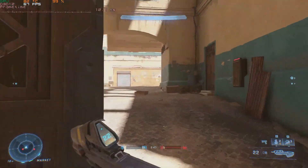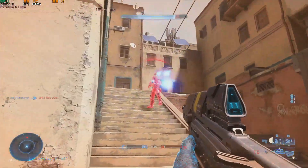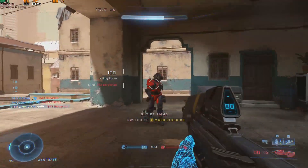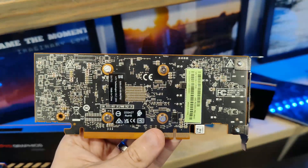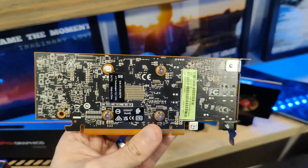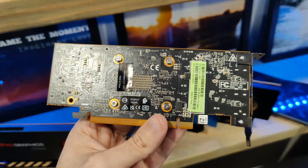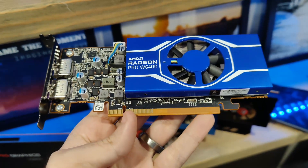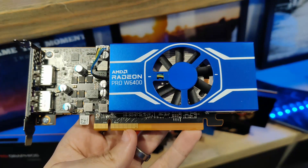There are currently no available modding tools to unleash more performance on the 6400, but as more people get hands on the W6400 and the RX 6400, I would expect performance to increase over time if you're okay with modding your BIOS to increase power limits and clock frequencies. At an MSRP of $230, the W6400 is probably not going to be worth it for most people, but if you can find the RX 6400 at under $150-$100, this could be a good option for people looking for a small form factor build.